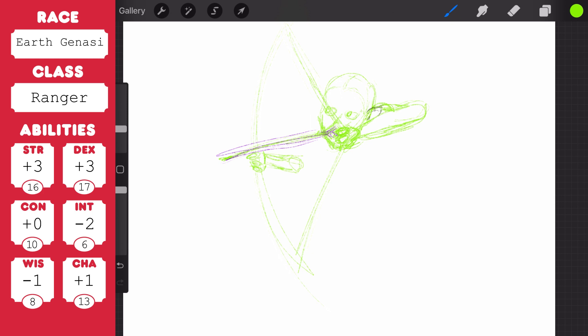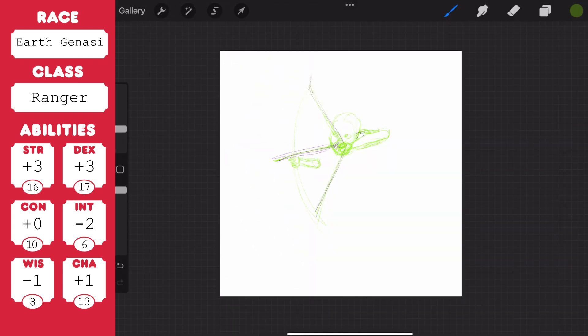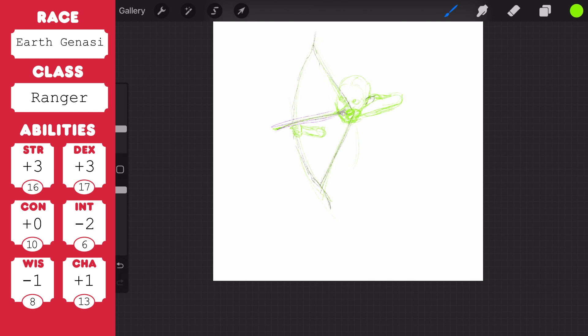Earth Genasi's skin, according to D&D Beyond, can be the colours of stone and earth or human skin tone with glittering sparkles like gem dust. Some Earth Genasi's have lines marking their skin like cracks, either showing glimmering gem-like veins or a dim yellowish glow. Earth Genasi's hair can appear carved of stone or crystal, or resemble strands of spun metal.